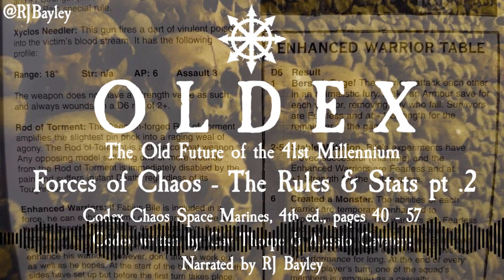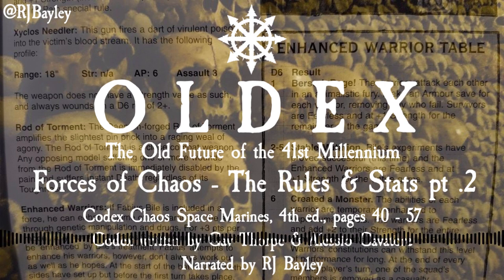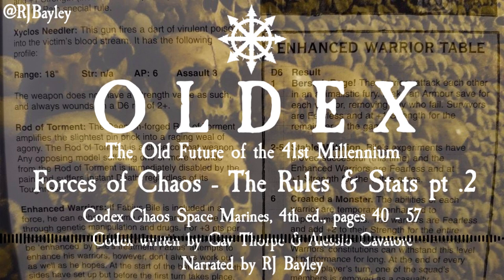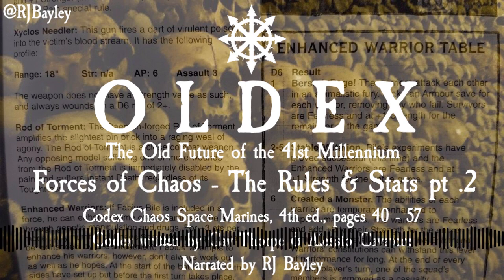Kharn the Betrayer Statline: Weapon Skill 7, Ballistic Skill 5, Strength 5, Toughness 4, Wounds 3, Initiative 5, Attacks 5, Leadership 10, Save 3+. Wargear: Kharn is equipped with Power Armor, a Plasma Pistol, Frag and Crack Grenades, Gorechild, Personal Icon, and the Mark of Khorne, bonus included in his profile above.